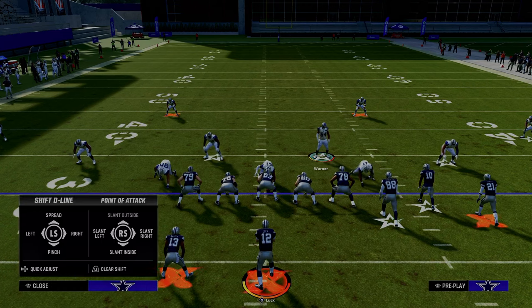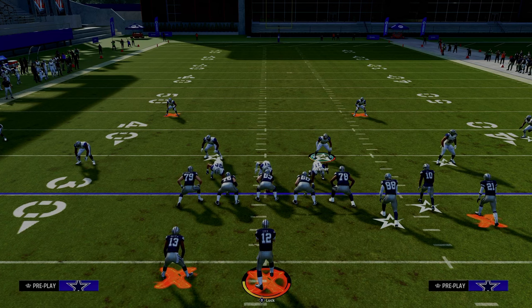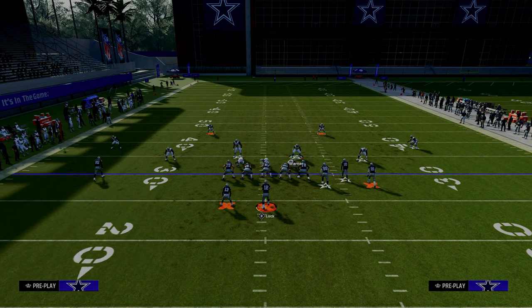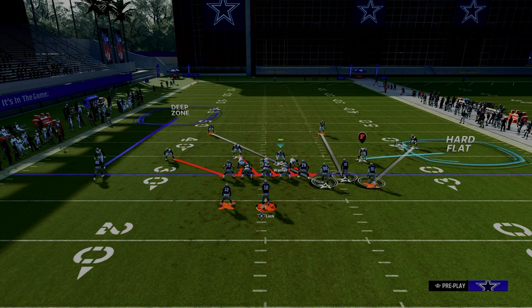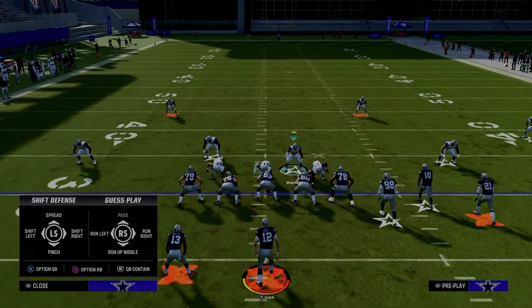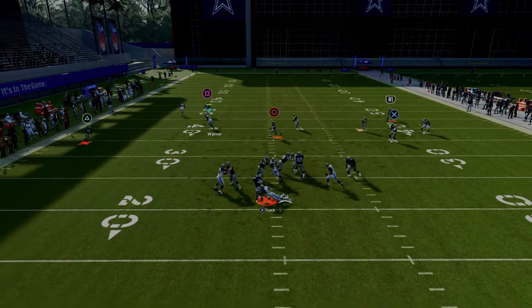What you're going to do is pinch your defensive line. Then, especially if you're defending a formation like gun bunch, we'll drop the guy on the right into a hard flat, cross-man the tight end, and maybe press the corner on the outside. This defense is similar to the Free Safety Zone Blitz, but the left-side blitz angle is slightly different — it makes A-gap pressure much more effective, as you can see.